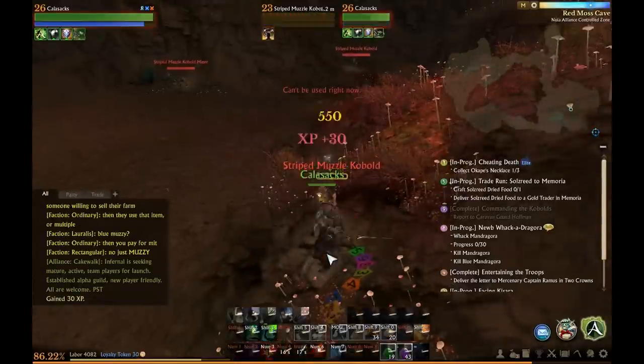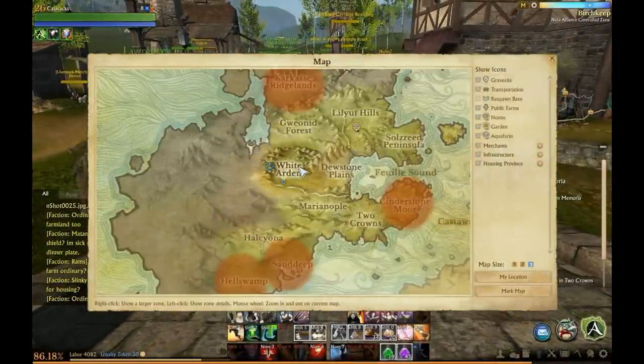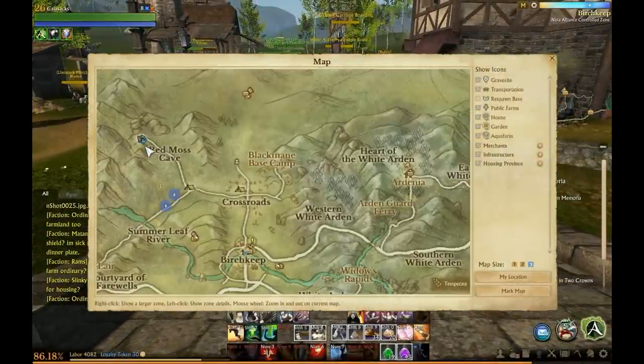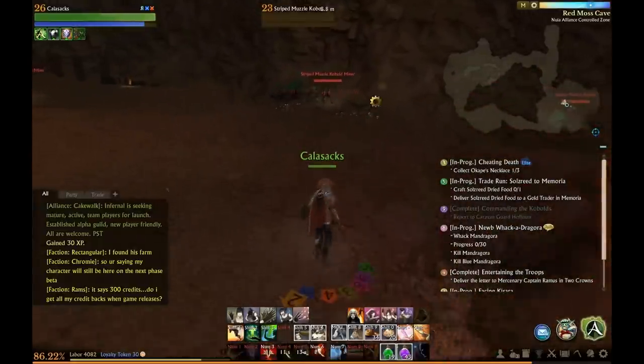Where you want to go to do this is Red Moss Cave in White Arden. Now this zone is level 23, however do not be fooled — the mobs in this cave are very, very easy.